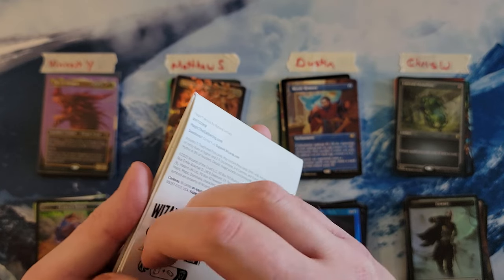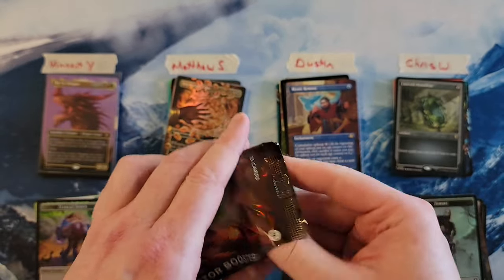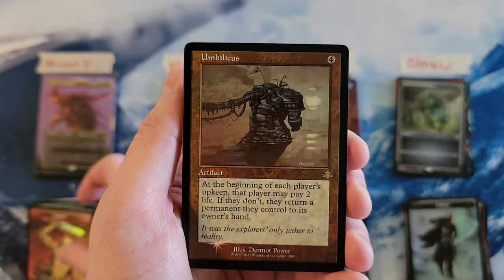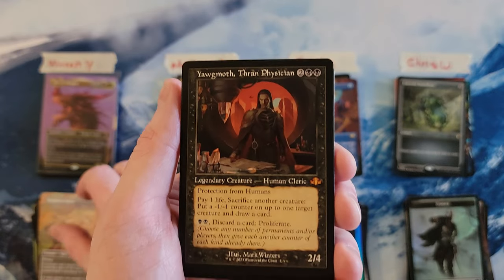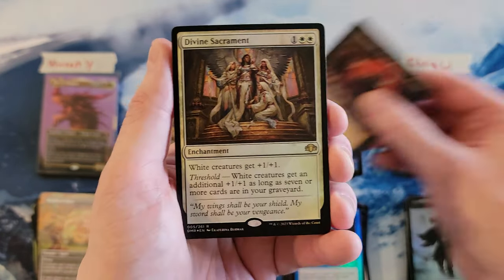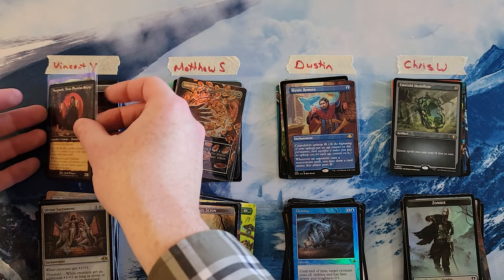And then Vincent, let's get into yours. Umbilicus. Windborn Muse. Good old Yawgmoth Daddy. We've got Yawgmoth in the old bordered. And Divine Sacrament. Foil old bordered Tormod's Crypt.